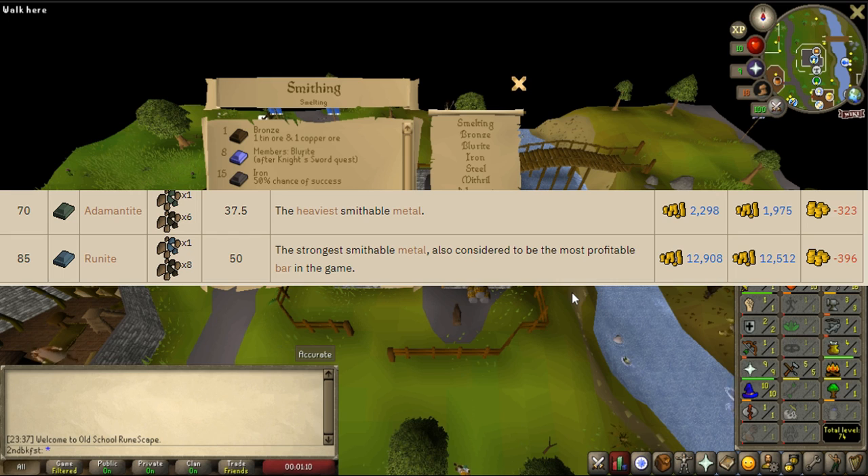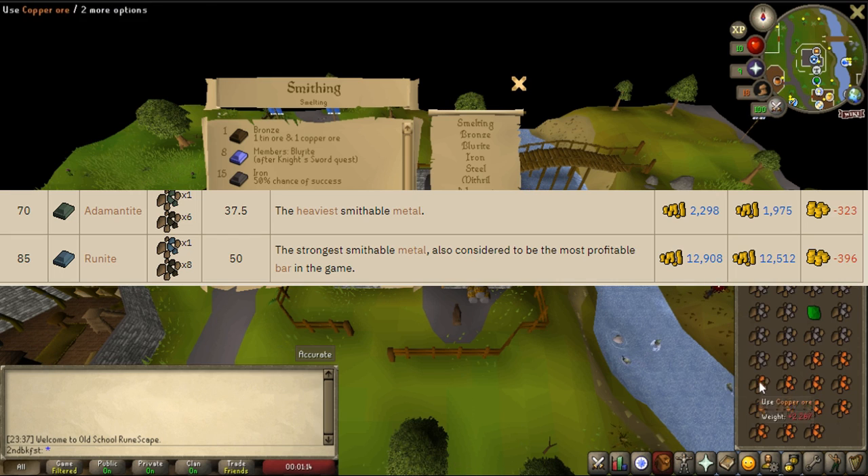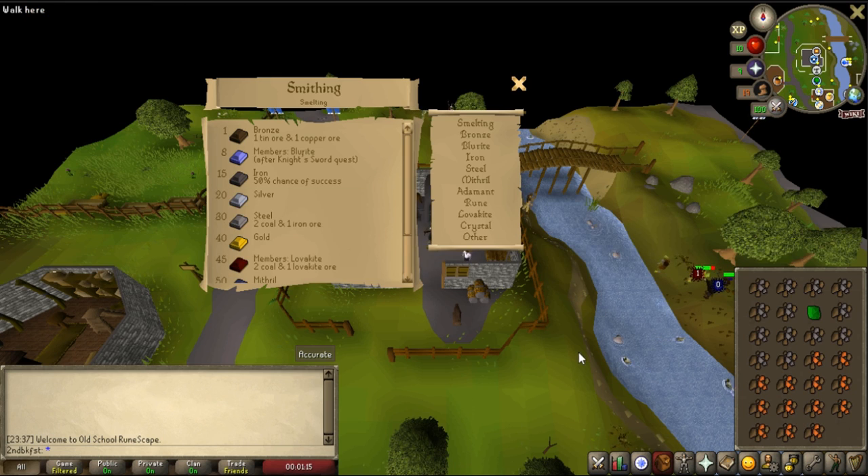Smelting is the process of extracting a metal bar from metal ore. Some ores require coal to be added to the furnace to raise its temperature, and most of them are going to require more than one metal to make a single bar.